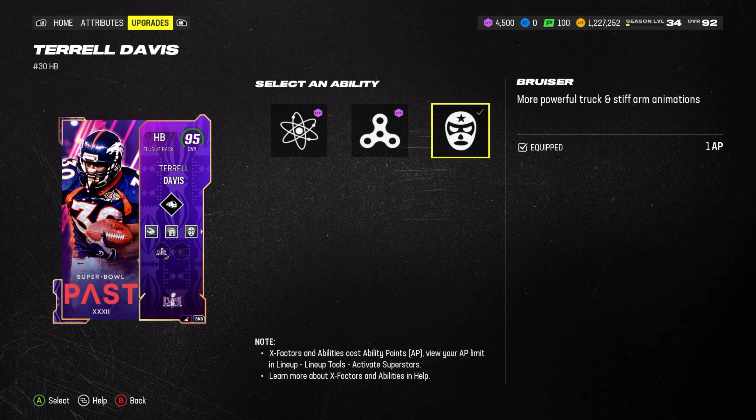He has two discounted buckets — all the Super Bowl pass cards have two discounted buckets for the higher overalls. This one is one AP Bruiser, one AP Invasive, zero AP Energizer. The rest of the AP went on our quarterback — Gunslinger, Gift, Hot Route Master. So yeah, that's the abilities set for Terrell Davis.